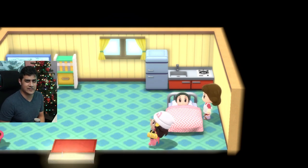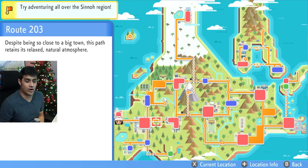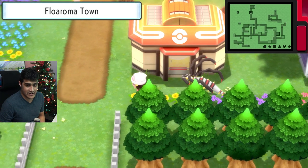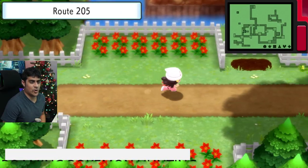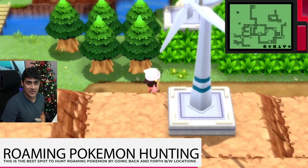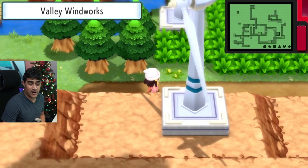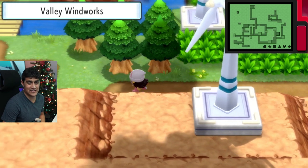After you complete this entire quest, open your map and fly over to Floaroma Town. This is going to be one of the best locations where you're going to be hunting roaming Pokemon, including Mesprit and Cresselia. Position yourself in this area, open up your Poke app where you see the roaming Pokemon, and position yourself between Route 205 and the Valley Windworks. Keep going back and forth until that legendary Pokemon happens to spawn in the area you are in.